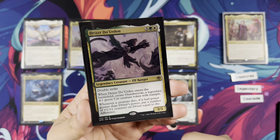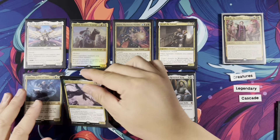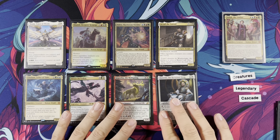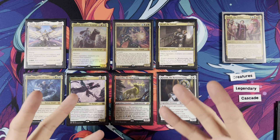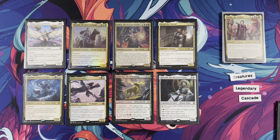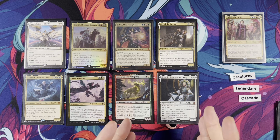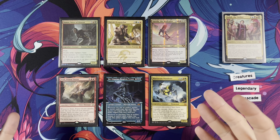Drizzt has Double Strike; whenever it enters the battlefield, create Guenhwyvar, a legendary 4/1 green cat creature token with Trample. Whenever a creature dies with greater power than Drizzt's, put that many +1/+1 counters on Drizzt. Mainly there because it generates the legendary cats, granting everything +2/+2 with Jodah. Gigantha the Wellspring — not playing it as a companion, but you can add Wuburg. We're playing a lot of multicolored cards. Mana spent through Gigantha can't pay generic costs, so you have to pay the colored costs. You can use Gigantha to try to activate each of Kenrith's abilities. Kenrith — he is the king of good stuff, does everything.